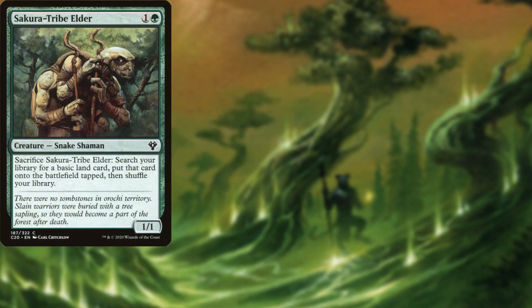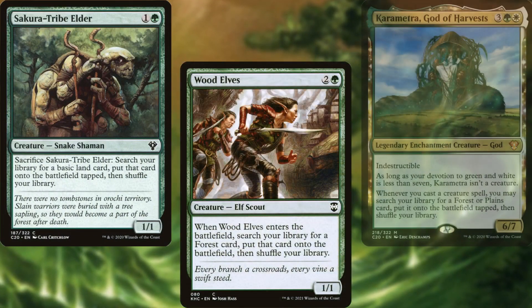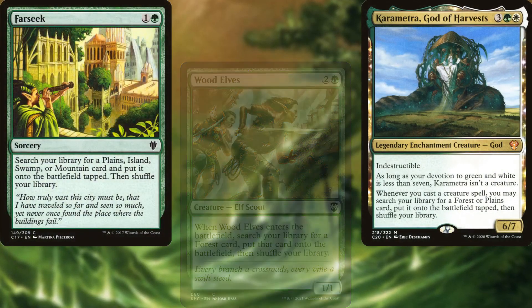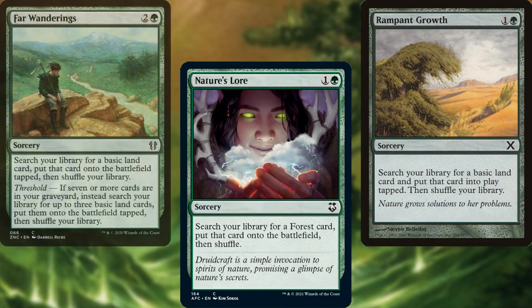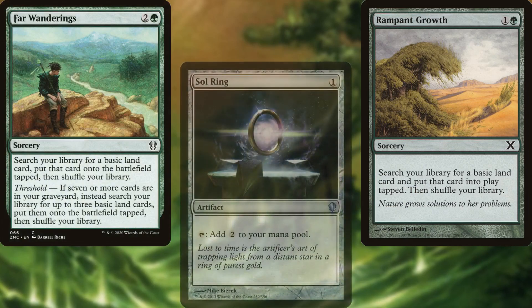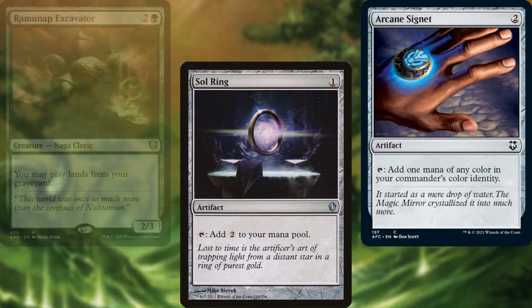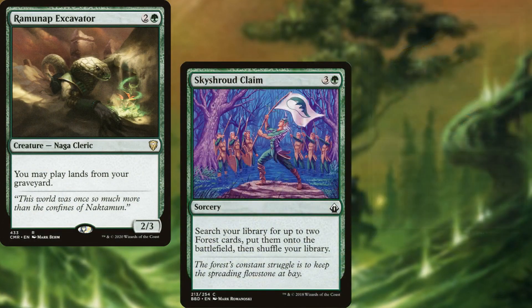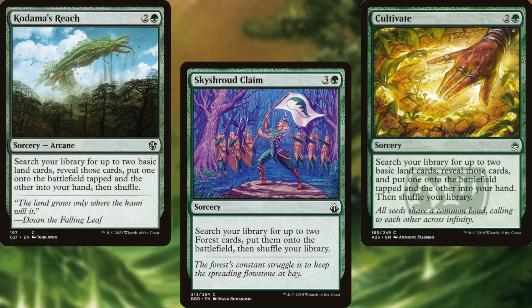Sakura-Tribe Elder, Wood Elves, Karametra God of Harvests, Farseek, Nature's Lore, Rampant Growth, Far Wanderings, Sol Ring, Arcane Signet, Ramunap Excavator, Skyshroud Claim, Cultivate, and Kodama's Reach allow us to ramp and stay ahead of the curve.